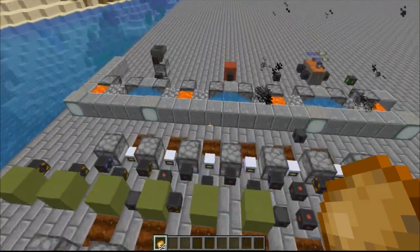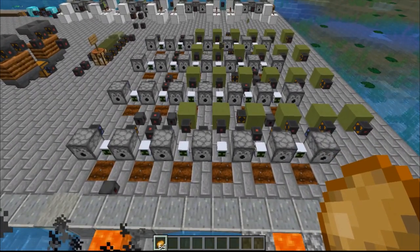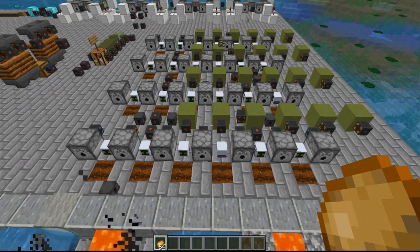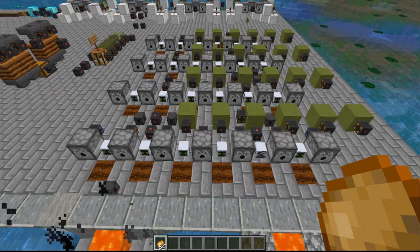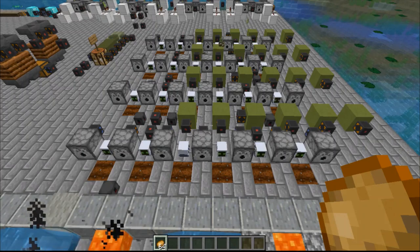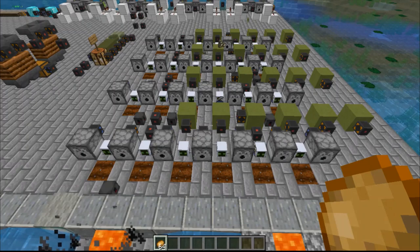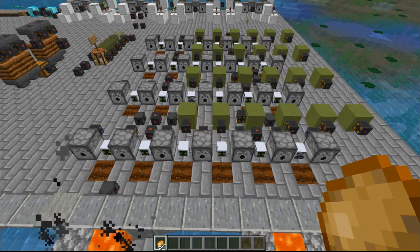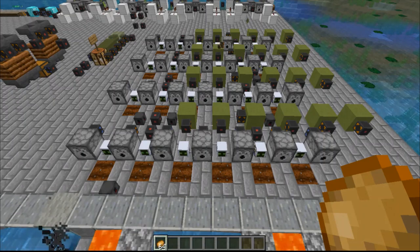Initially I said I was going to do 36 of these farms; I did 24 because I wanted to get an idea of how well they could keep up. What I've discovered in my initial testing is that each setup of a crop growth accelerator and an android makes about one potato per second on average. So if I have 24 androids at 24 potatoes per second times 60 seconds, I'm making about 1440 potatoes on average per minute.